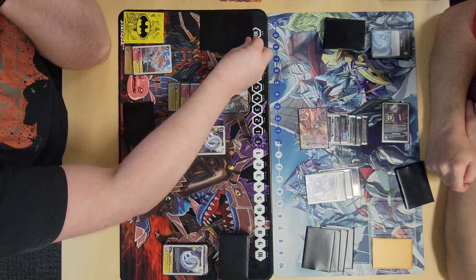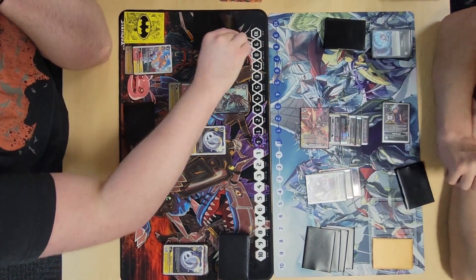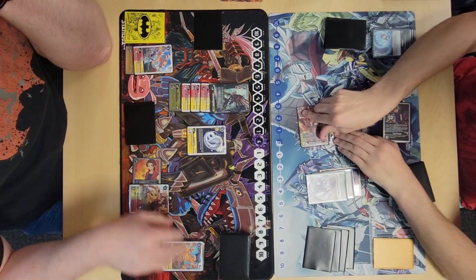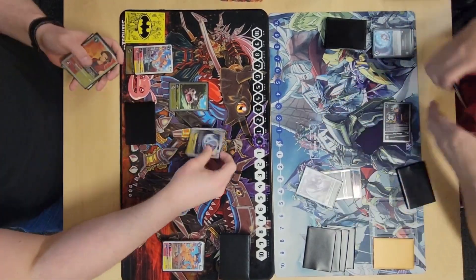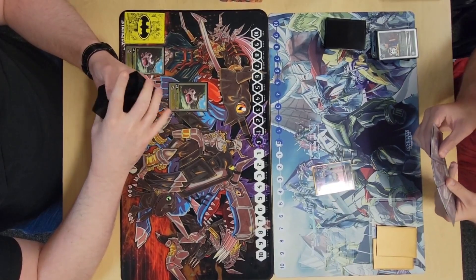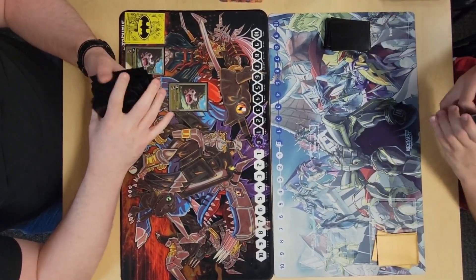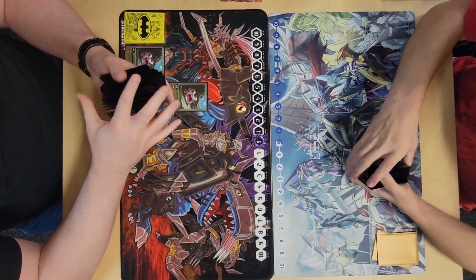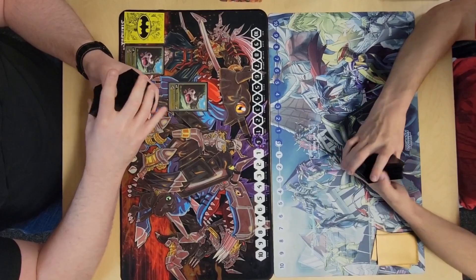I knew the Ouryuken, if it survived both checks, was going to kill me — but that's actually not true because now I have three security. I should have reduced the Dorugamon by 6k, which would have killed it and I actually would have survived this turn. Sadly I'm a potato. He swings a billion times and then swings with the guy I could have killed for game. I had Burst Mode in my hand, but that's the way she goes — you live and you learn.